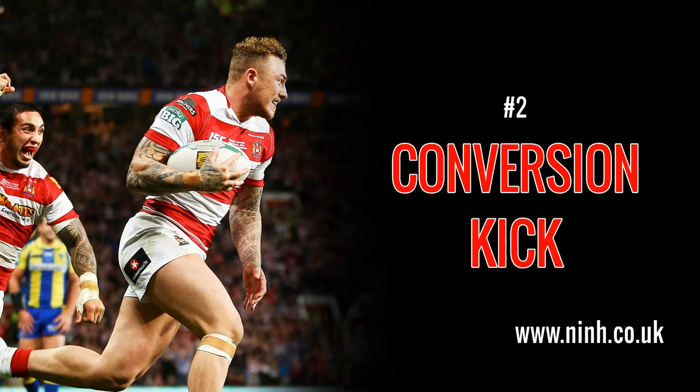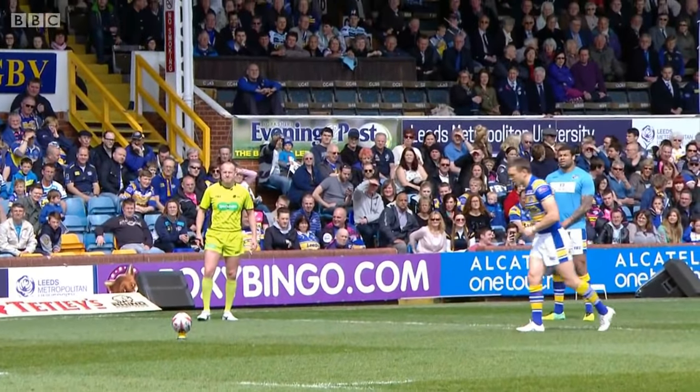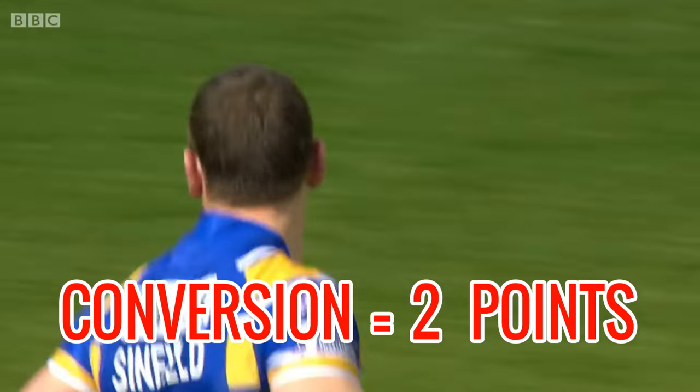A conversion: after scoring a try you are awarded a conversion kick to add more points. The kick is made from a spot 20 metres from the goal line and perpendicular to the spot where the try was scored. Kicking the ball between the posts and over the crossbar scores 2 points.